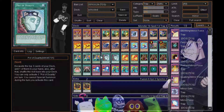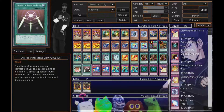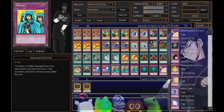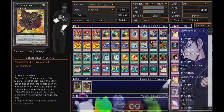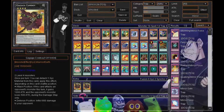Upstart Goblin — I mean, come on. One Day of Peace is another good stall card; you draw a card, it's a plus one, can't go wrong. Three Reversal Quiz — the most important card in your deck. Your sole purpose to win this game is to lay down Reversal Quiz. If you don't have Reversal Quiz, you're in trouble. If you don't know what Reversal Quiz does, it flip-flops your life points with your opponent's.